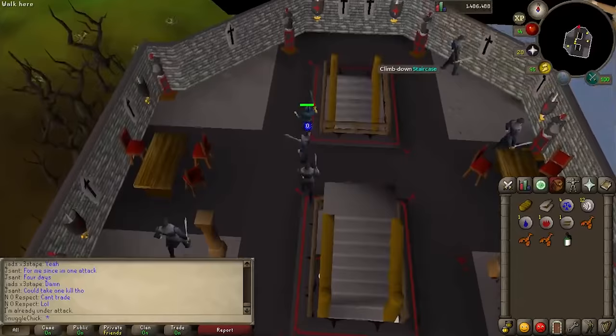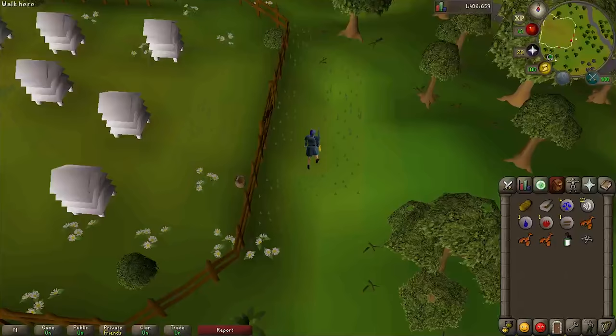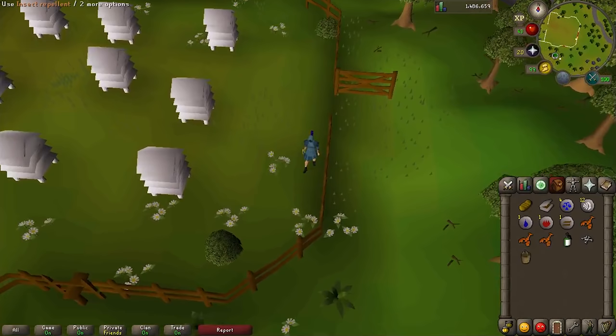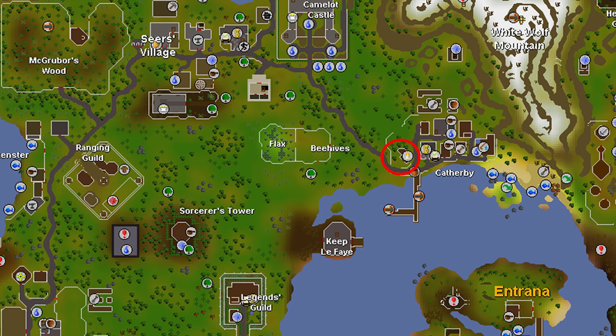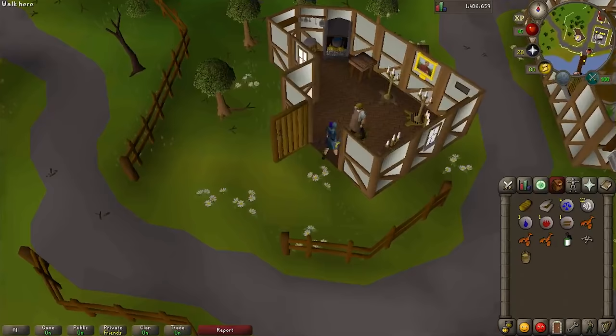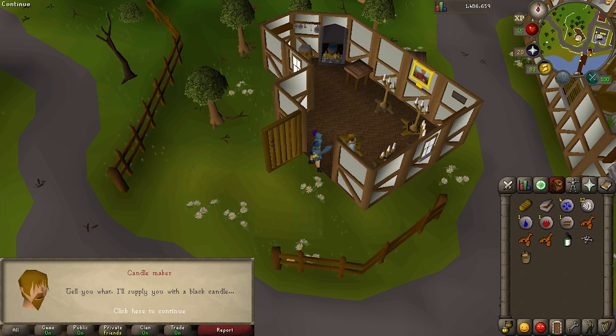Next, go down the staircase and down again and then out the front door. Find one of the giant bats flapping around, kill it, and grab the bones it drops. Now head just a bit to the north and find the eastern entrance to the beehive enclosure. Open the gate and grab the bucket that spawns there. Select your insect repellent and then use it on one of the beehives. Then use your bucket on the beehive and you'll get a bucket of wax.